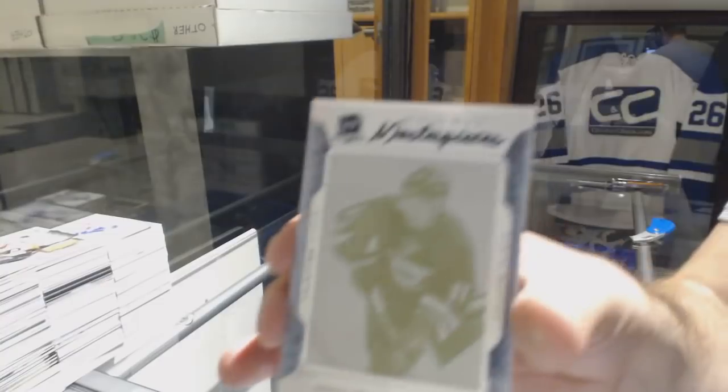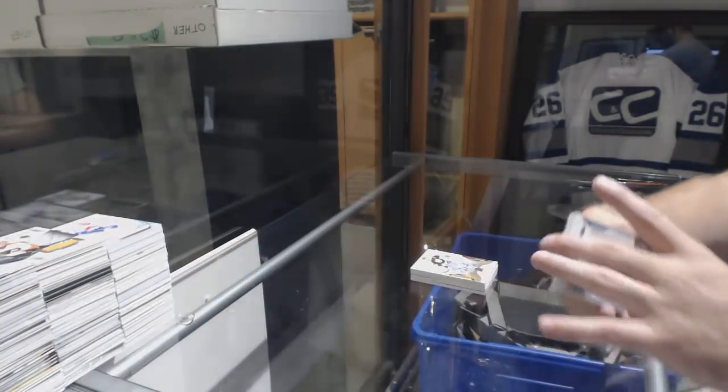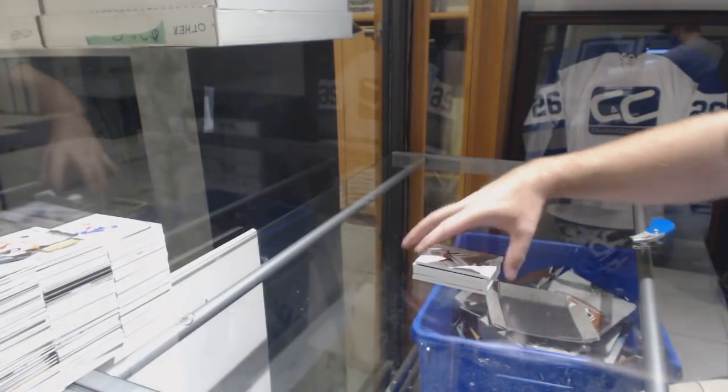For the Carolina Hurricanes, Rookie Printing Plate, Sergei Tolchinsky. And for the Panthers 249, Roberto Luongo.